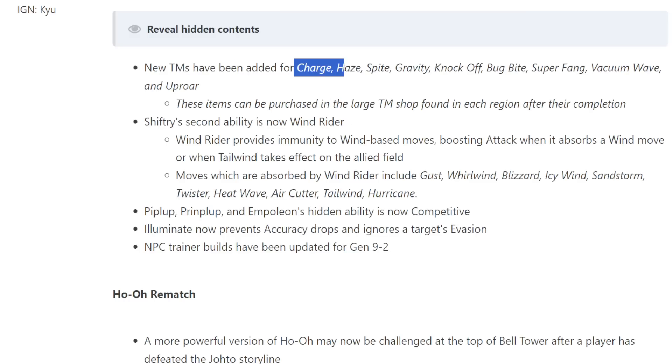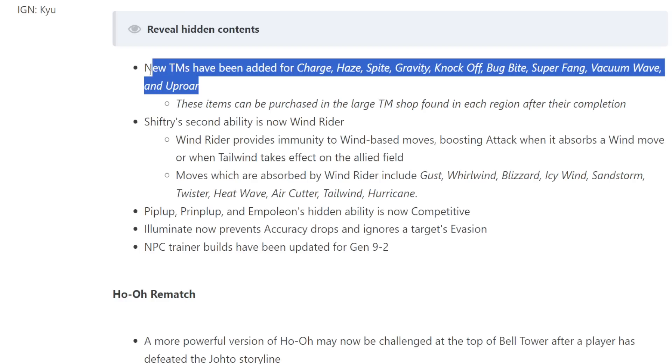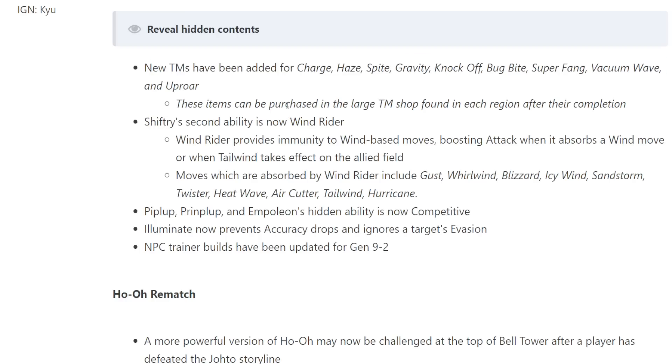New TMs have been added for the moves Charge, Haze, Spite, Gravity, Knockoff, Bug Bite, and Super Fang. Knockoff is probably the big one; Haze is cool as well. These essentially just make certain moves easier to learn, and these items can be purchased in the large TM shop found in each region after their completion.